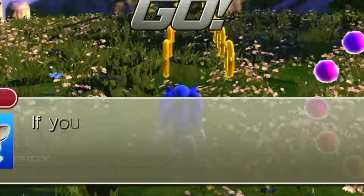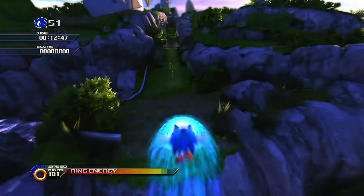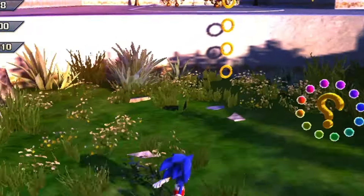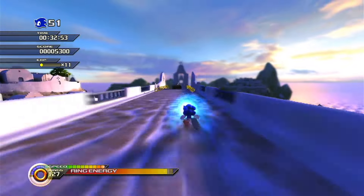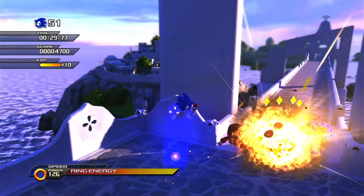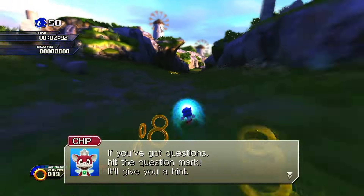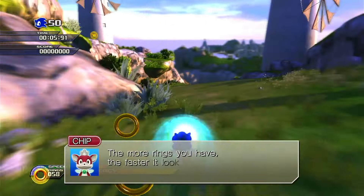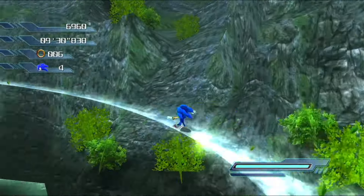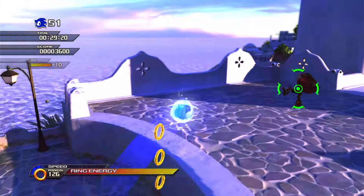Next up, we have Sonic Unleashed. The only real level I could give this to is Windmill Isle Act 1 — pretty much the only one that mainly has grass in it, and it looks really, really good. I do find it a little annoying how obvious the grass pop-in is, not like they could do much about it, but it does make it look worse. Overall though, this level looks really good. I'm gonna settle with a solid A tier.